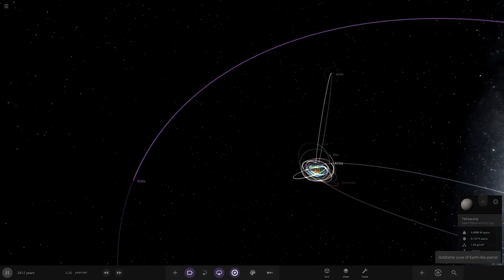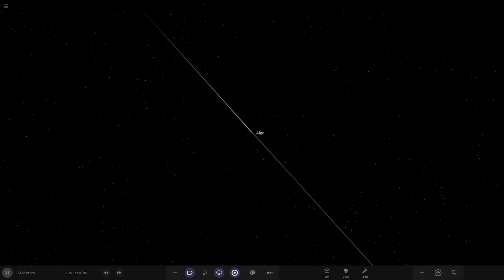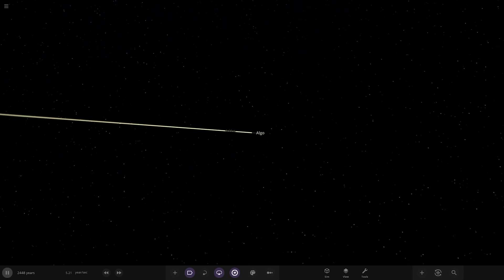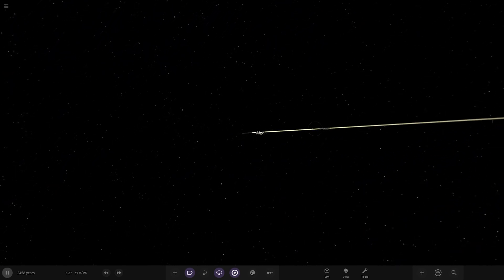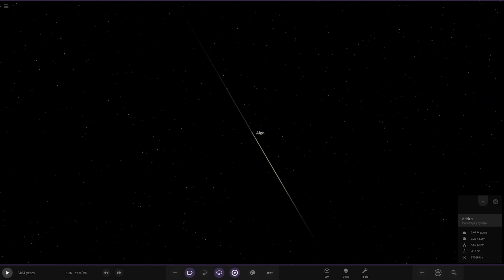Look at how elliptical that orbit is over there. We've still got some trails here — wow. Yeah, as you can see, that one is very far away. Let's just pause it. What's that yellow trail as well? Who's that?